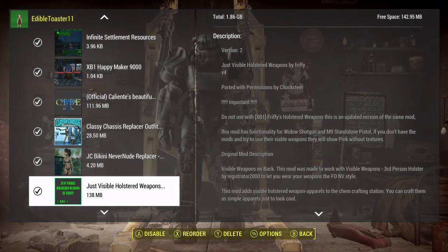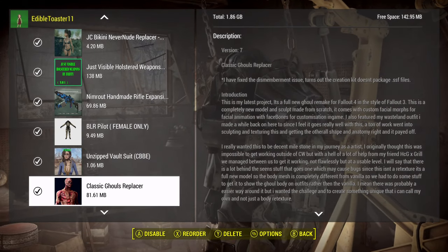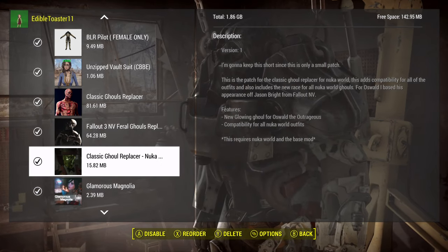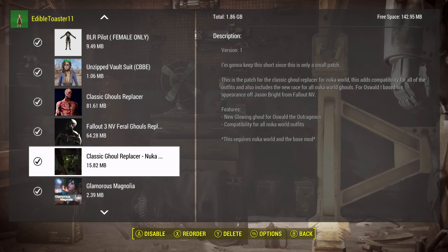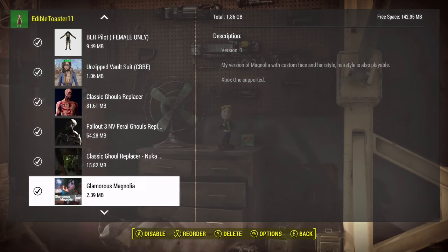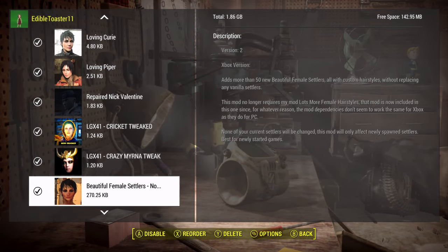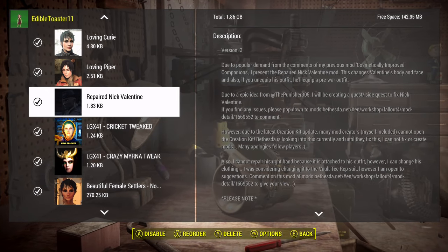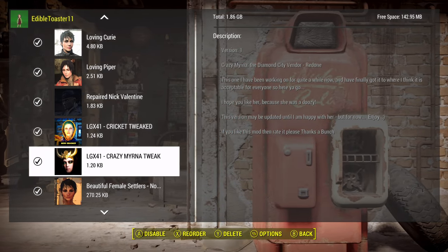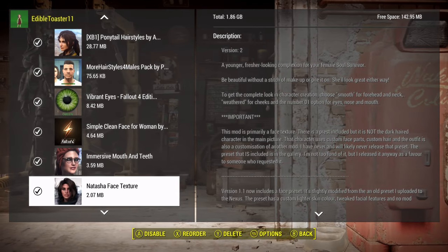The other big replacer — now I do this for the girls, of course, but that's really not what I was referring to — is these by Fried Turkey, the Ghoul Replacers. I think these ghouls look so much better. But I don't know if I will do this again in my next playthrough, just to try to change things up. Some of these things I'm going to keep because I really like them and they're small. Because Cricket is just scary looking if you don't use this mod — really, really scary looking.